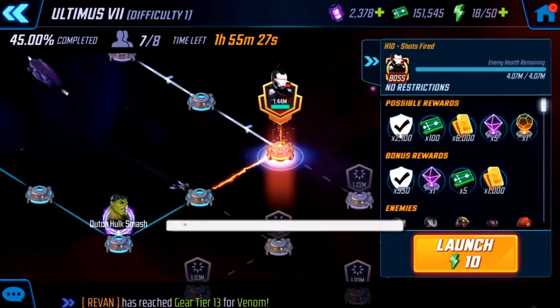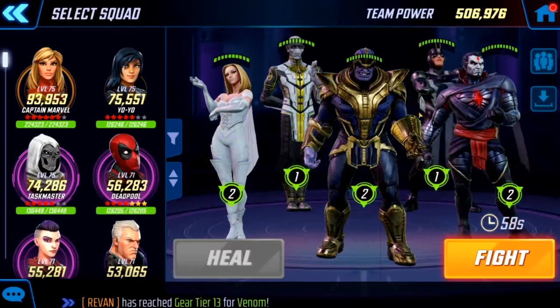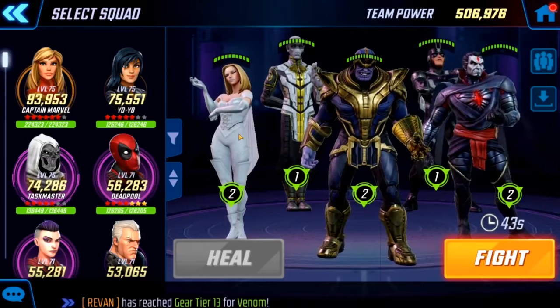Before we get started on this team, don't forget to subscribe to my channel for future videos. We're using a 507k power team, and it's going to feature Thanos in the middle, feeding energy to Ebony Maw and Black Bolt. And then we have the team synergy with Mr. Sinister and Emma Frost also.